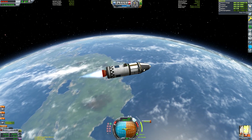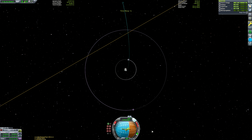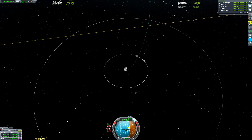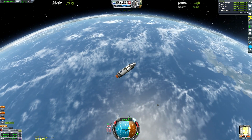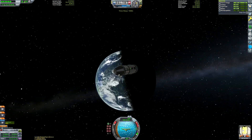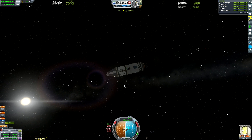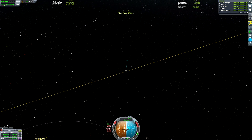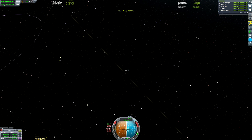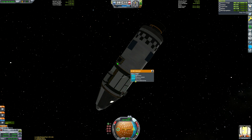One thing I probably could have done better: I brought Bob Kerman along because he's great for science — he can restore the Science Junior and Mystery Goo experiments so they can be run multiple times. However, since we're only getting science from space around the sun and then returning straight away, it probably would have been better to bring Jebediah or Valentina. As pilot Kerbals, they can create maneuver nodes without needing a connection to the KSC, and we are going very far from the Kerbal Space Center, so the onboard comms won't reach the tracking station. You'd rather have it and not need it than need it and not have it.